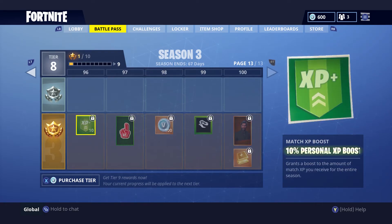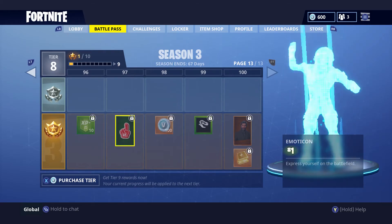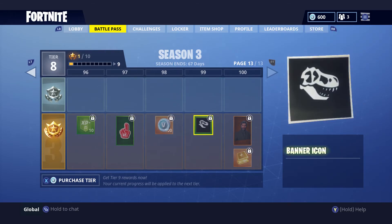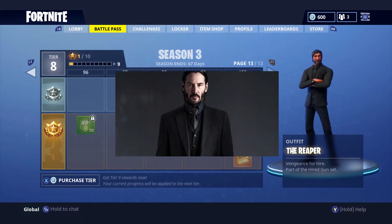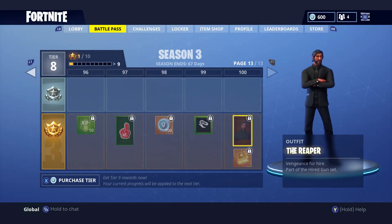As we get to the end of the battle pass, after a few more emoticons, banners, and V-Bucks, the big finale is the Reaper outfit. I'm betting money this is based on John Wick — it's so cool. It's fitting too: earlier we had Rust Lord based on Star-Lord from Guardians of the Galaxy, and now the Reaper based on John Wick. That is just epic. I absolutely love it.